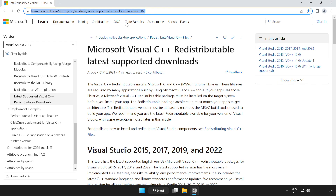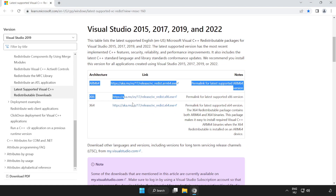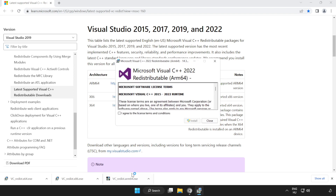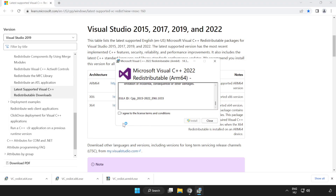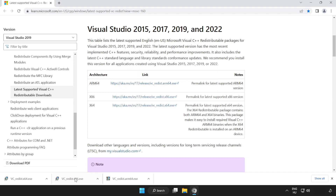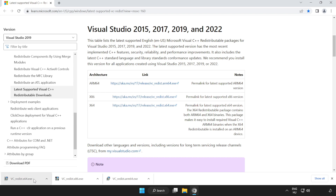Go to the website link in the description. Scroll down and download three files. Install the downloaded files. Click I agree to the license terms and conditions and click install. If it fails to install, no problem — repeat for the other. Click close and repeat for the other.